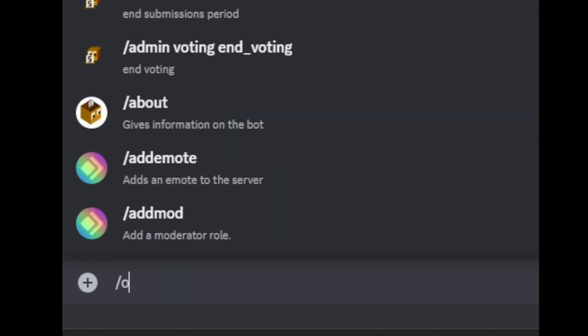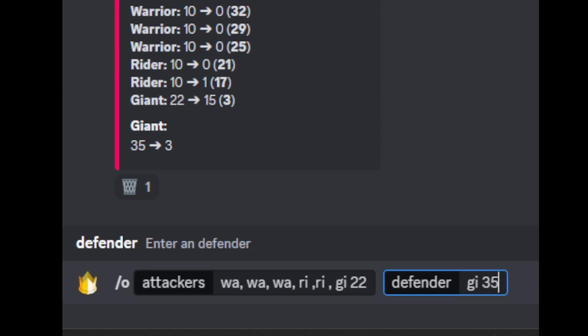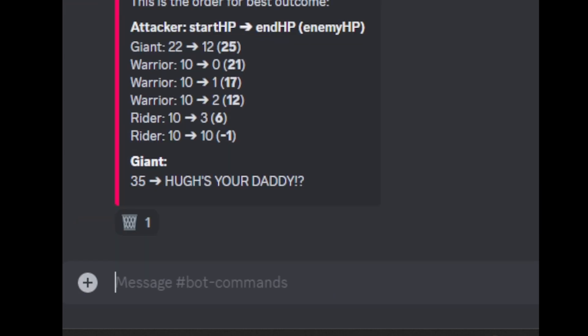But if you use the O command for optim — warrior, warrior, rider, rider, giant with 22 hit points to kill a giant with 35 hit points — the bot tells you you've got to hit first with the giant. That's the way to kill the other giant and stay alive.